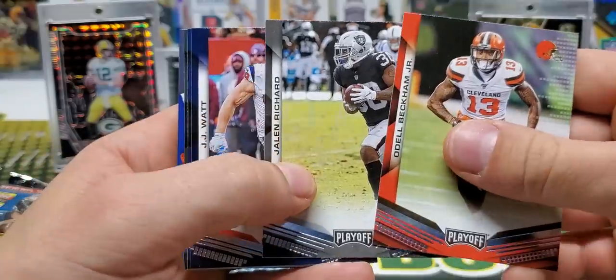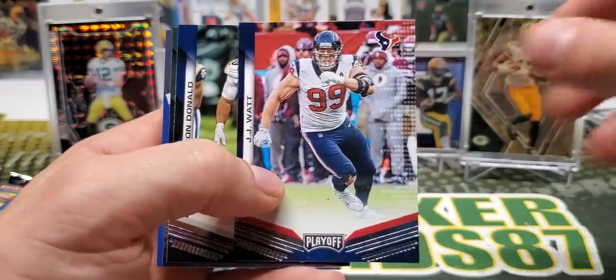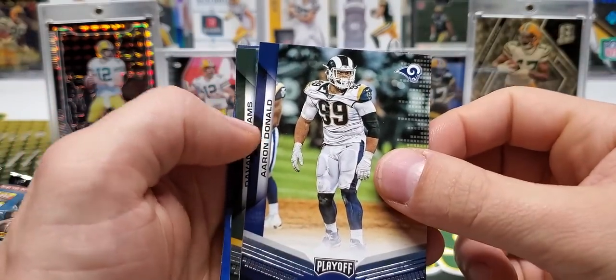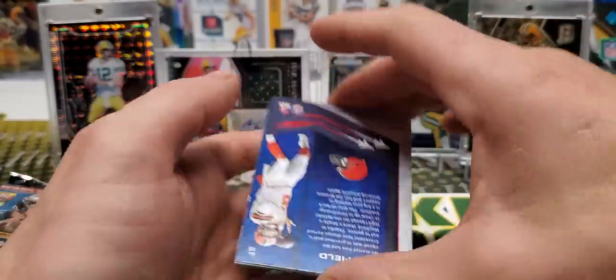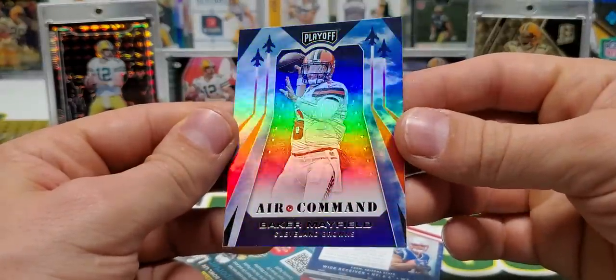Odell. Jalen Richard. Watt, unfortunately torn up for the season. He's such a dynamic player, man — but that guy cannot stay healthy. He plays so hard, he just gets hurt. Donald, Devontae Adams. We have a Baker Mayfield Star Command.